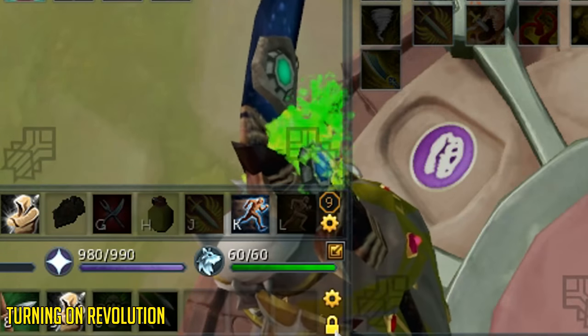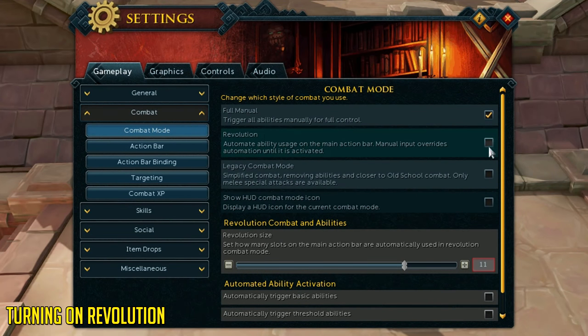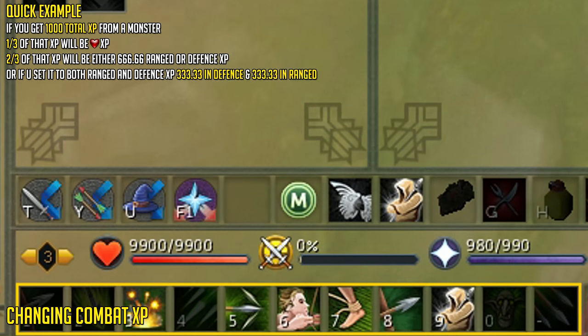To change your action or ability bar, click the lock on the action bar to unlock it. To turn on Revolution, right-click the settings wheel and choose action bar settings. Go to the tab Combat Mode and then tick Revolution combat mode to turn it on. Then tick that it should automatically use thresholds and ultimate abilities for you, to make it easier as a newer or returning player. There's also a tab called Combat Experience here where you can choose what experience you gain when training combat. If you gain 1000 experience, one third will be HP or Constitution experience; the other two thirds will be either Ranged, Defence, or split between both depending on your combat experience settings.